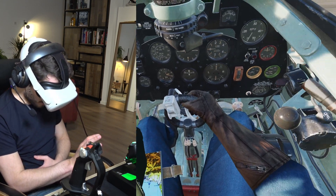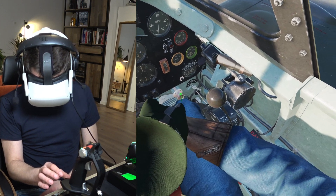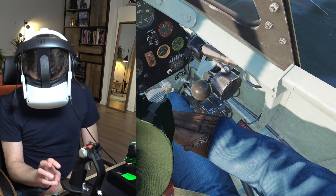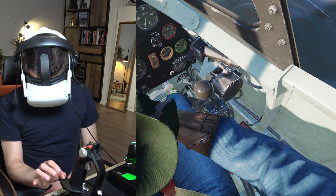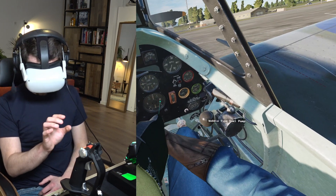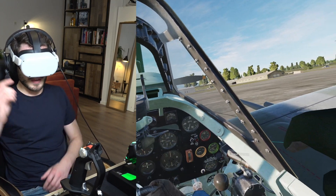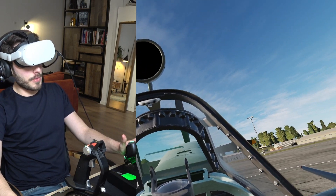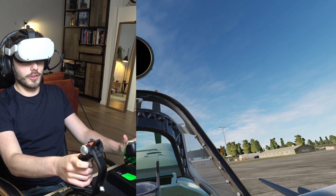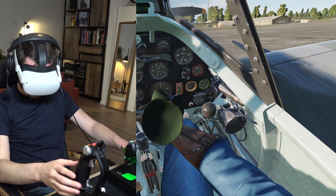This is really cool — I don't have to use the mouse anymore, especially for the cold start. I can open the primer and just do it like this. I can do a full cold start just using my hands. What I didn't like before was releasing the joystick to grab the mouse mid-flight. And the hands just disappear after a few seconds of inactivity — I wave and it's back. Fantastic.